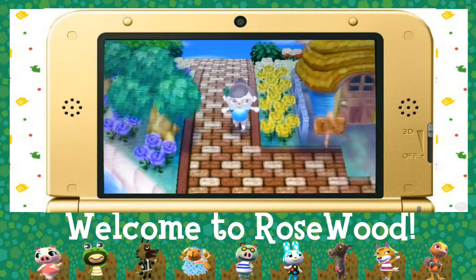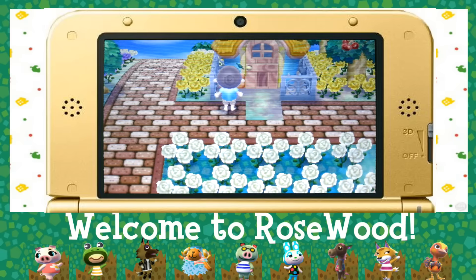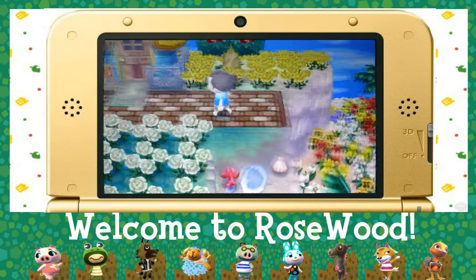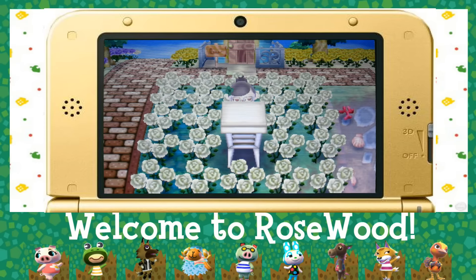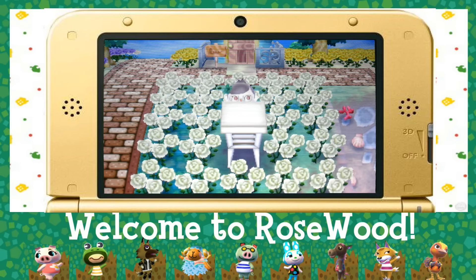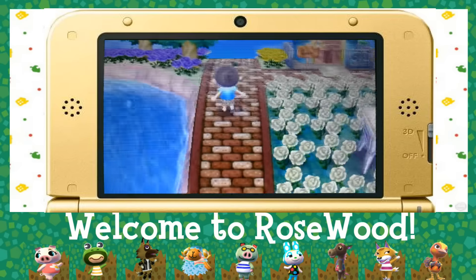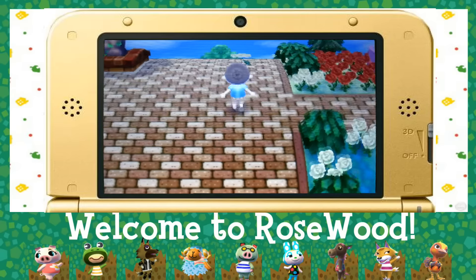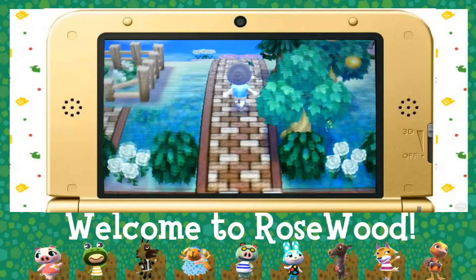Going down here we have Wendy's house. She's pretty nice. I had Timber there at one point, and below, last year I had Frank. As you can see, the beach is fully filled up on this side also. Now Frank is gone and I have the weather vane — something that predicts the weather. I think it's like a weather main or something. There isn't anything really much down there other than more roses, so I guess we can head up towards my house.